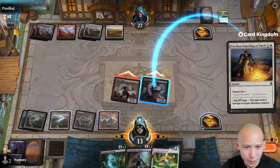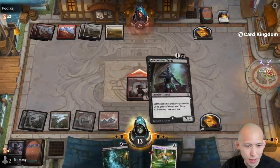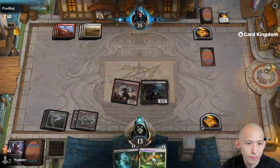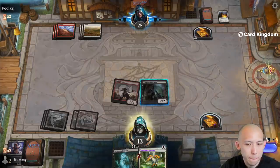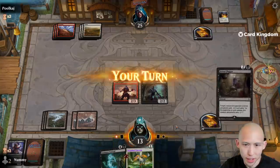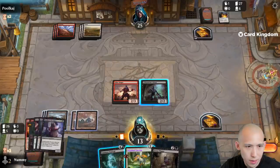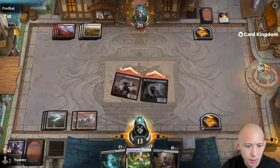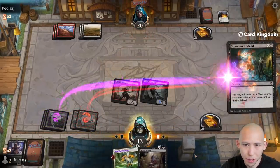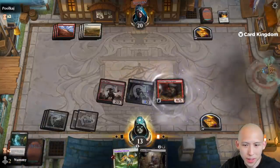Now the question is do we want to sacrifice the treasure for an extra card this turn? I don't think we want to — again, I think we want to save the treasure for the potential unicorn activation. I mean, they're living off the top of their library so if they just brick a couple of turns, we're in a good spot. Alright, I'm just gonna attack for five here. Go ahead and mill three first — and wouldn't you know it, we hit daddy Copper Dragon.